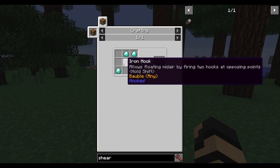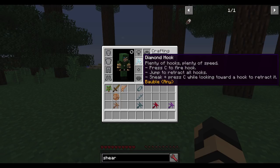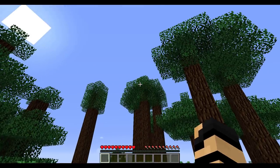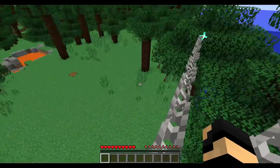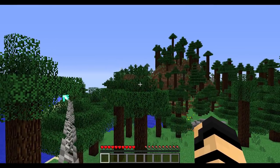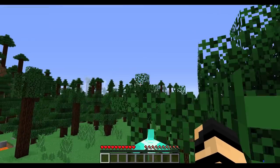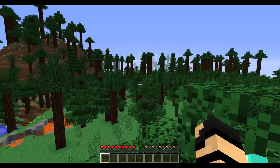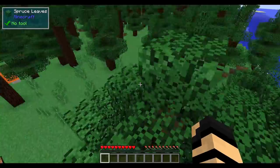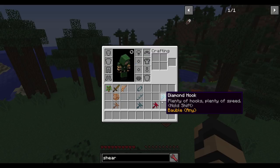The diamond hook is made from an iron hook — you just put some diamonds on it. It has a little bit of a different ability: plenty of hooks, plenty of speed, and more of a Dr. Octopus style. You can shoot out up to four hooks and centralize your player, which is absolutely nuts. If you don't want that, you can jump anytime to disconnect your hooks, or shift to disconnect individually. It's really good for centrally locating yourself, hovering between objects or something.